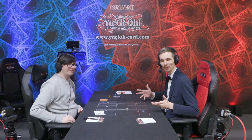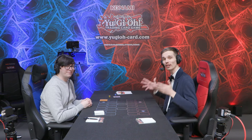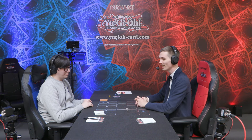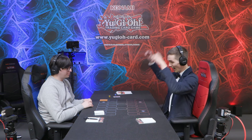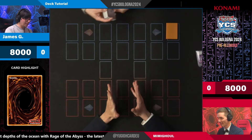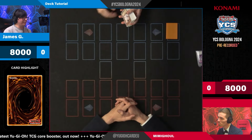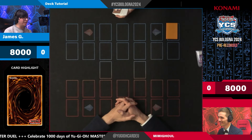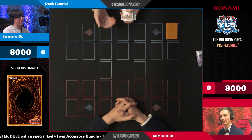Welcome back to the coverage of YCS Bologna 2024. I'm joined now by James and we're going to have a closer look at the Mimigo cards. Mimigo has received recent support in the newest main set, and James is going to show us a couple of things about that. He's a big fan of the deck and really likes the play style. It's quite unique, giving monsters to your opponent and trying to reveal them as a surprise. The new support from Rage of the Abyss has also given it an extra dimension to play with.